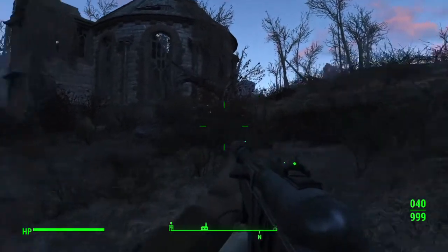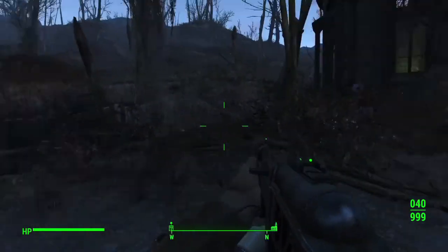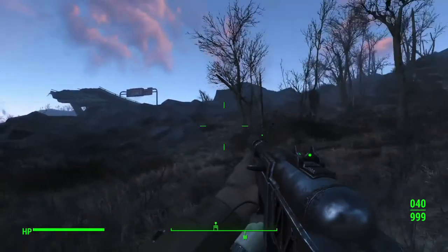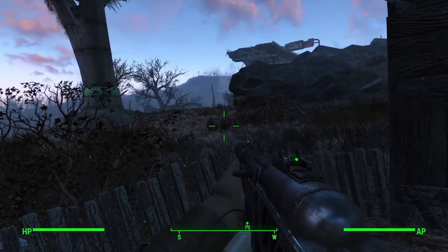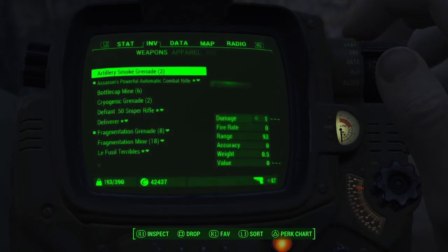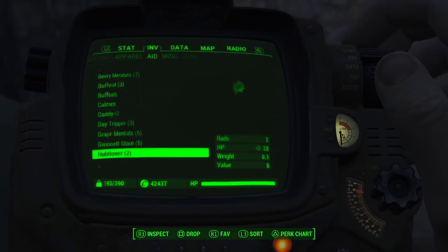I just thought about something - hubflowers. Yeah, that's what I was thinking about. Nuka World is up at the top of that interstate right there, that's the entrance to it. Always some Brahmin here. I need to check my supply of drugs because we need some more drugs to do this. I have no idea how I'm going to stack up against these enemies. I should be pretty good at level 42.